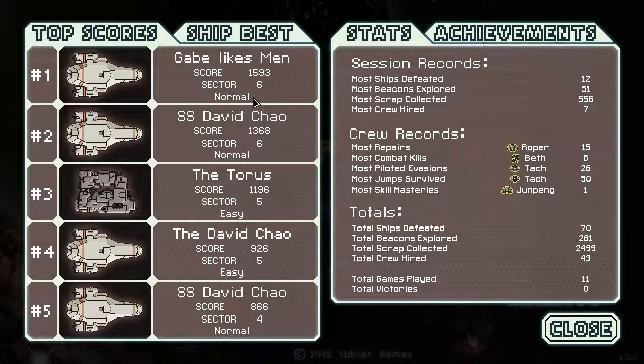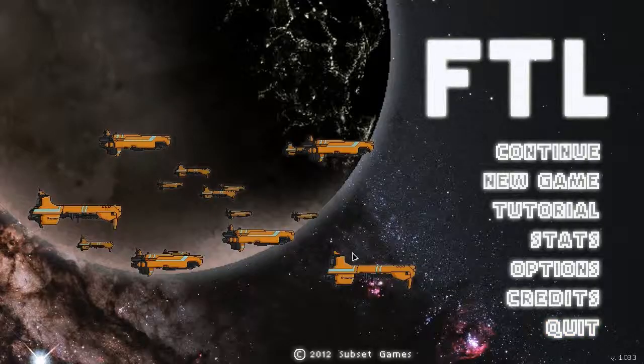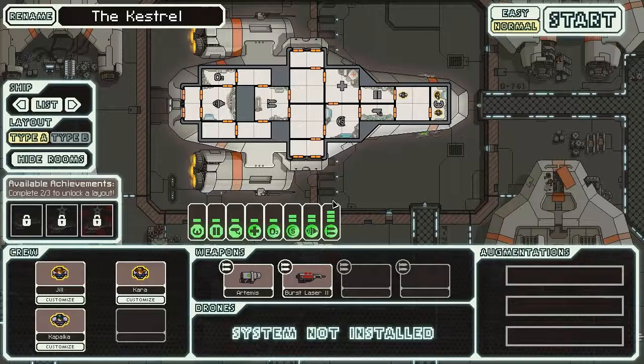You can see your stats here. My best ship is ironically called Game Blux Men, which I named as a joke. These four ships are called the Kestrel, and this one is the Taurus — it's an Engi ship, which is another race in the game. It's cool that they have other races, and each race has its own special attribute.